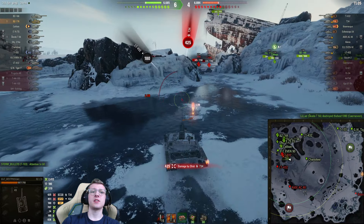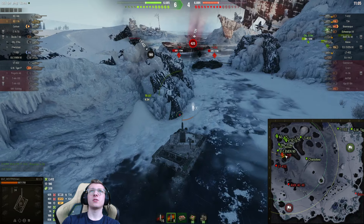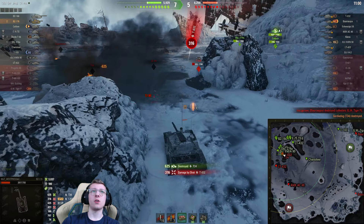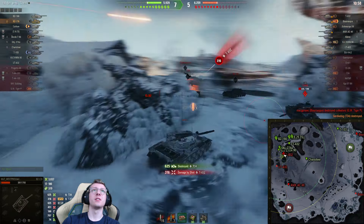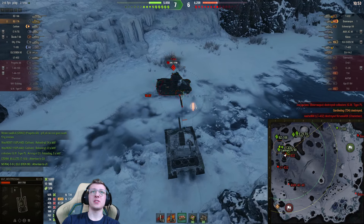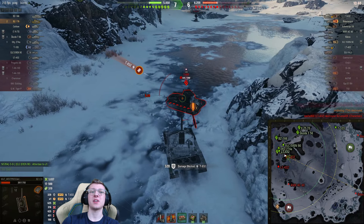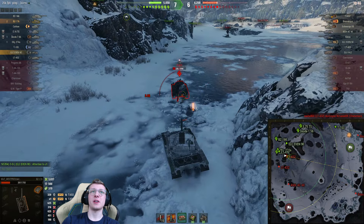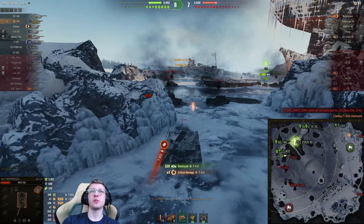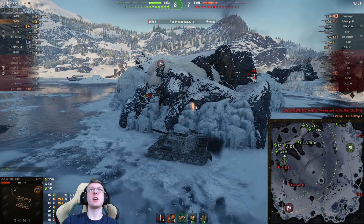Got the T-34 in front of us, and the T-34 does pen us — but I don't think that's going to matter all too much. I'm going to ignore the T-832, and there you go. No more T-34. I don't know what our team's scared of. We've got a full health BZ-166 and our whole team's basically full health. I'm just going to aim it on the lower plate of this T-32, and there you go — 320 damage, he's dead. We are up to 3,300 damage dealt, which is pretty dang good.